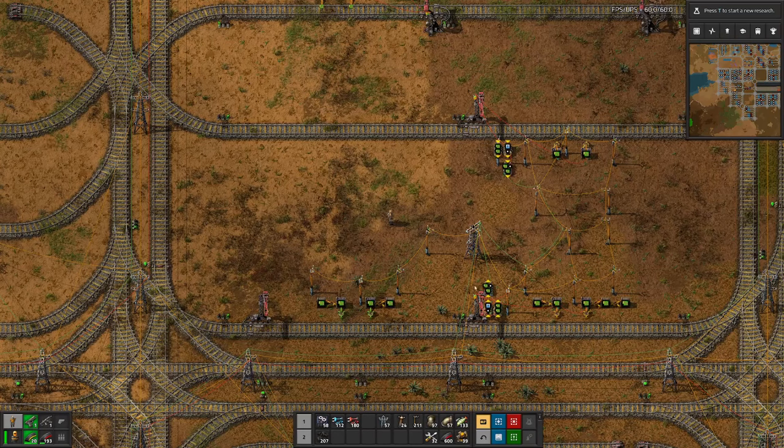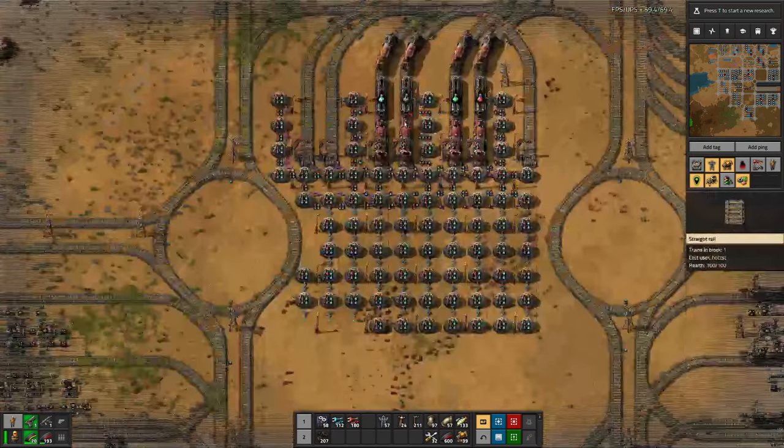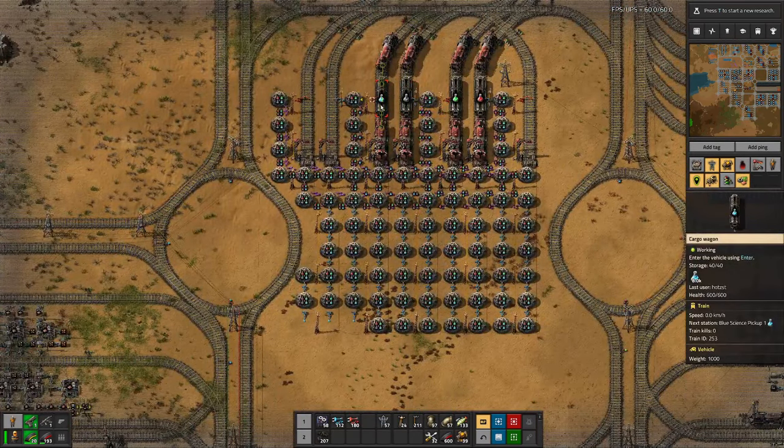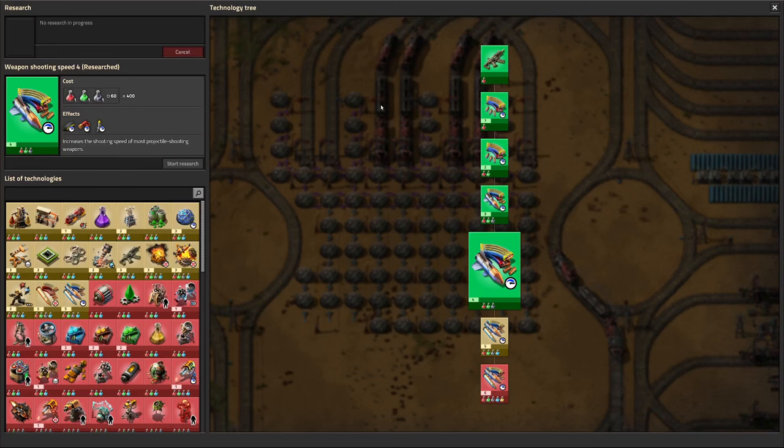Today is a good day, and I'll tell you why — because up here the chemical science train has arrived, which means we can do more research. We already went through the complete research for military only.